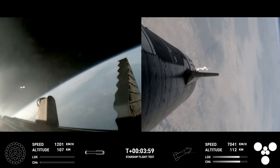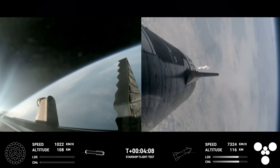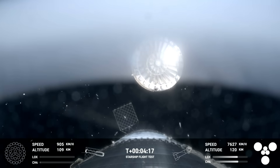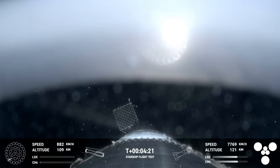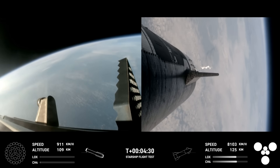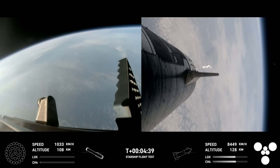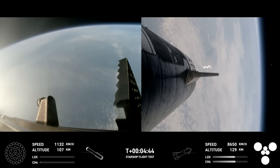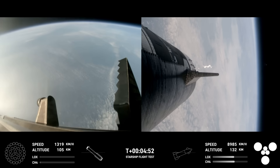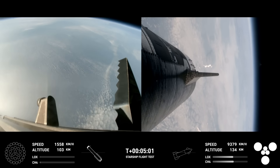Confirmation of good boost-back burn shutdown. H2 tank pressures are nominal. This is our view of the jettisoned hot stage. As we mentioned, this is a temporary fix to help reduce the weight of the booster. Future iterations will have a lighter weight integrated hot stage structure that won't need to be jettisoned. After we jettison that hot stage, the booster will begin to attempt its water landing in the Gulf. In the meantime, the ship will coast for about 40 minutes up to an altitude of 214 kilometers. After its coast phase, it will attempt a controlled reentry, including a flip maneuver and a landing burn just before splashing down in the Indian Ocean.